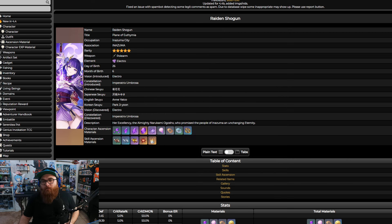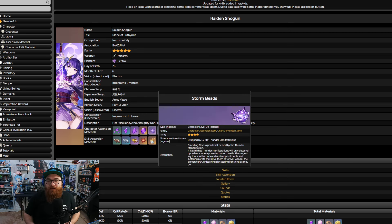Remember how we talked about Thunder Manifestation? You're going to need Storm Beads — the boss material you get from the Thunder Manifestation, which is the Electro Bat in Inazuma. You're going to need 46 of these in total, and you can get a minimum of two on max difficulty per run, which means you may have to fight this boss up to 23 times. It is worth the battle. So make sure you're farming these up.